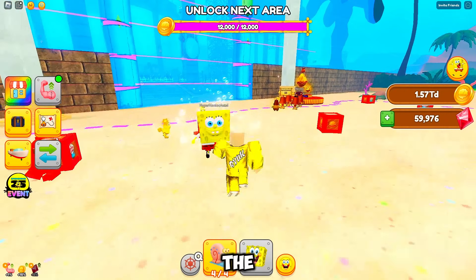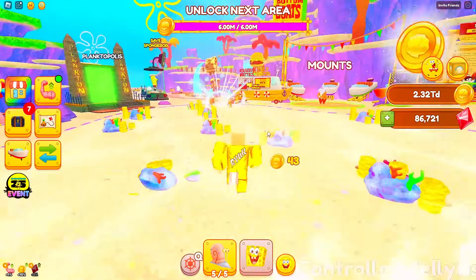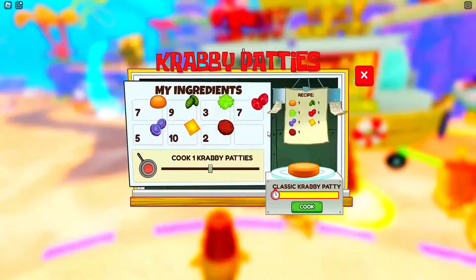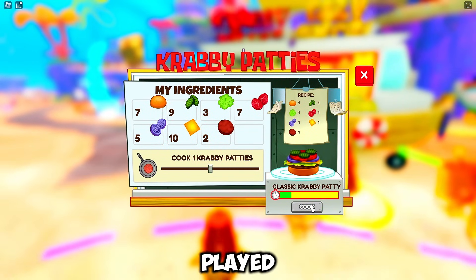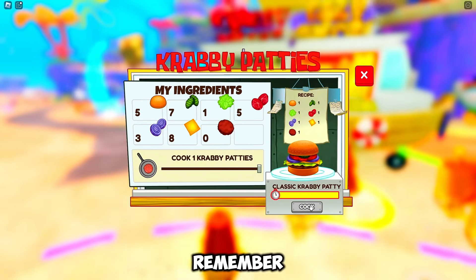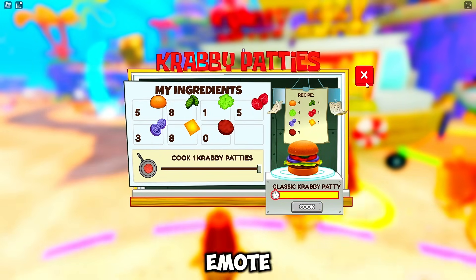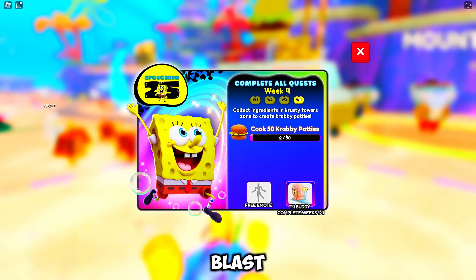Now, teleport to the spawn area again and follow me to the Krabby Patties cooking area. Click the cook button to make those delicious patties. I played for only a few minutes, so I could only cook two patties. Remember, you need to cook 50 to get the emote. Once you've cooked enough, claim your free items and have a blast!